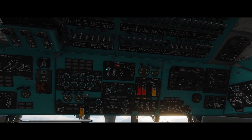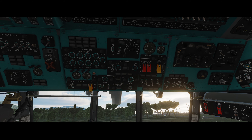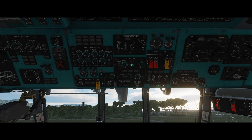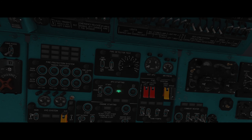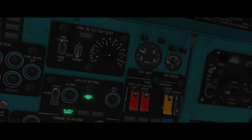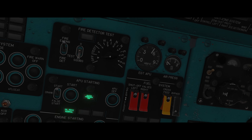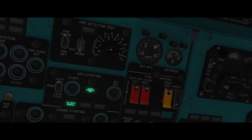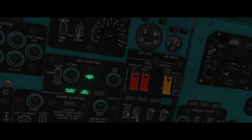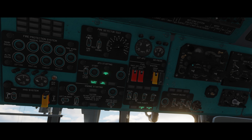All right, let's start off by flipping some switches, which is probably one of the most satisfying things in the Hip if you ask me. The sound is just so satisfying — click, click. And let's start the APU. The temperature should start rising, and so should the pressure. Once it stabilizes at about 2-something kilograms per square centimeter — I have no idea what that converts to — we should be good to start the engine.